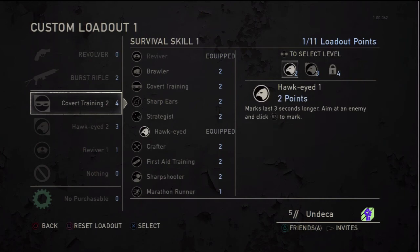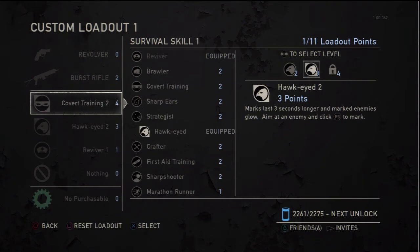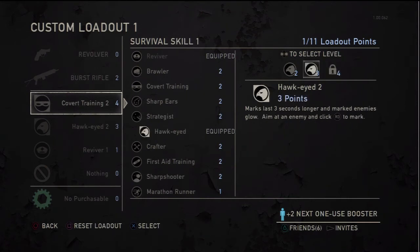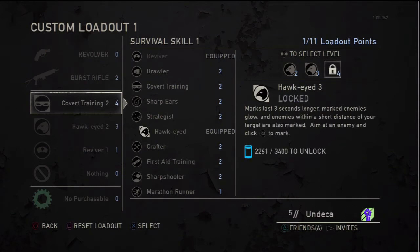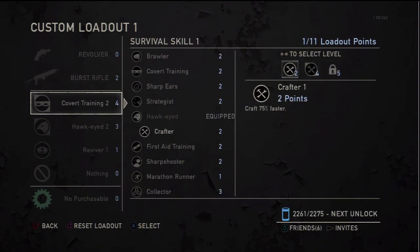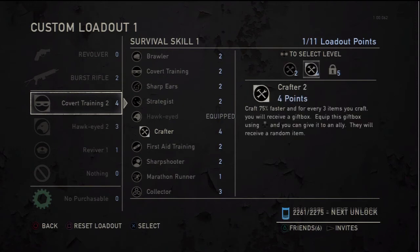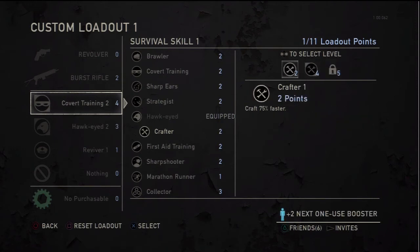Hawkeye — I use this a lot. Your marks last three seconds longer, and marked enemies glow. That really comes in handy — you know where they're at, where they're coming from, and your buddies know too. The upgraded version says marks last three seconds longer and enemies within a short distance of your target are also marked. I'll have to try it once I get it. Crafter — I've been crafting a lot, but I haven't really had a reason to use it.